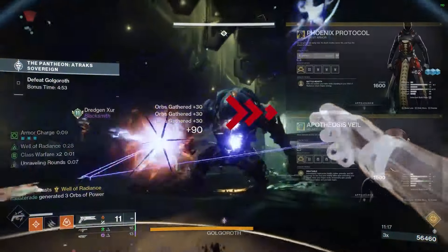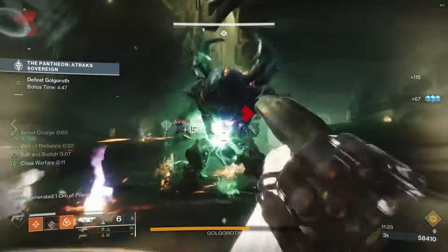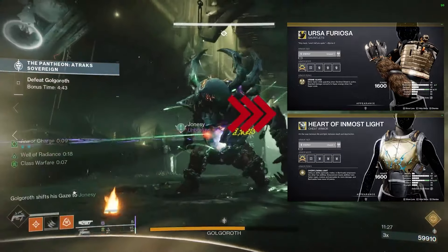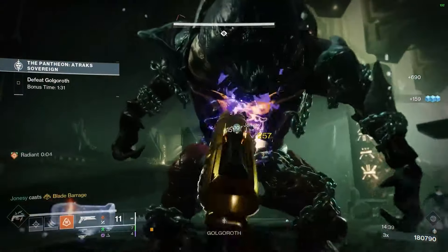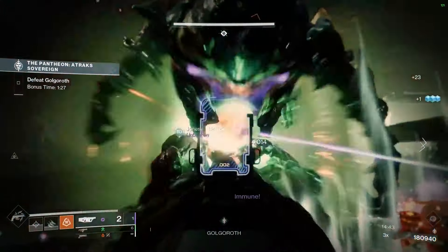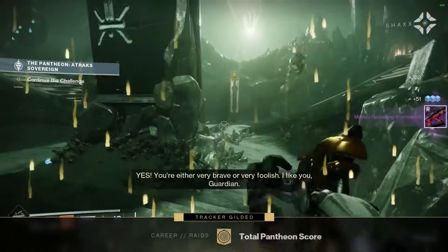For Warlocks, Lunafaction Boots — or rather Necrotic Grip — Hypothermia's Veil and Phoenix Protocol are really good for your Well of Radiance. For Titans, maybe something good for add clear like Heart of the Innermost Light, or Ursa Furiosa so you can provide a little defense for your team. If you beat Golgoroth within the bonus time, you will get the Platinum rank, awarding you an Adept-level weapon as well as your Spoils of Conquest, one raid armor piece, and one raid weapon.